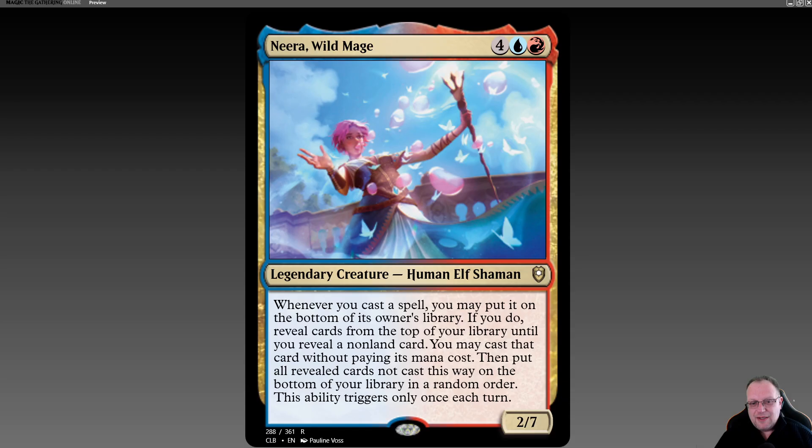Hi there, welcome back to the YouTube channel. I'm back again and I'm going back to an old school color pairing for me. This is one of the cards I've been thinking about for a while that came from Battle of Baldur's Gate. You probably already know it because you're here watching the video. Here's Neira, Wild Mage — four blue and red for a two-seven.